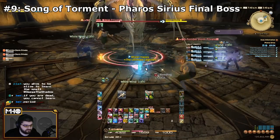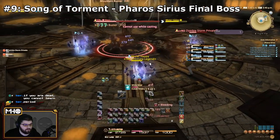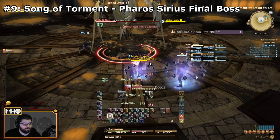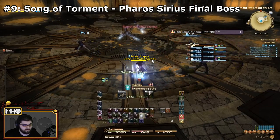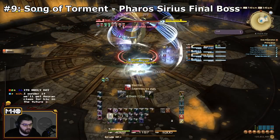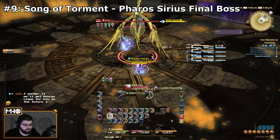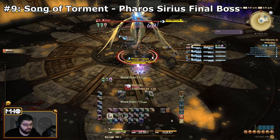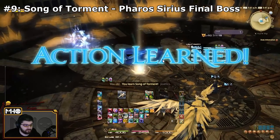The next one, I do not believe you have any options: Song of Torment comes from Pharaoh Sirius' final boss, Siren. So if you can knock off Flying Frenzy and Song of Torment in one dungeon, that would be stellar. Song of Torment is used on the tank — it's basically Siren's tank buster and a strong DoT. You'll see it constantly throughout the fight. I just don't think there are any alternate locations to learn it, at least not at level 50.